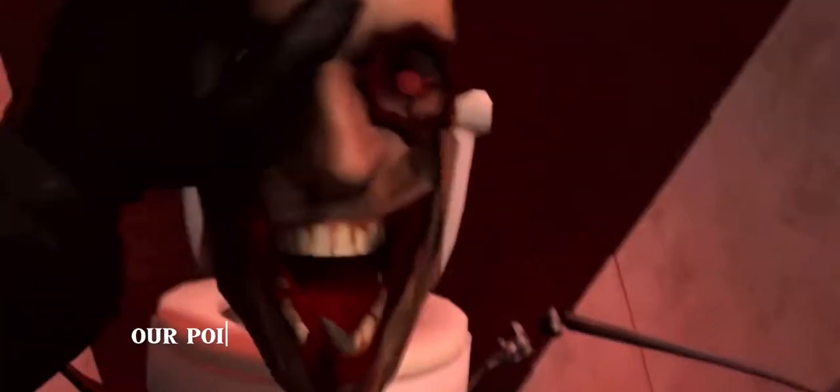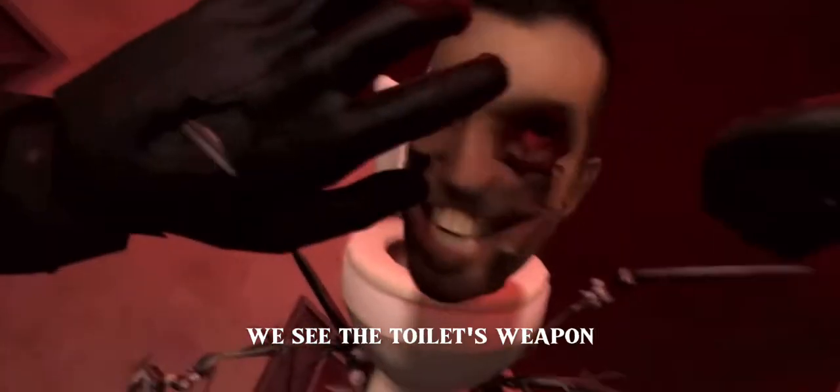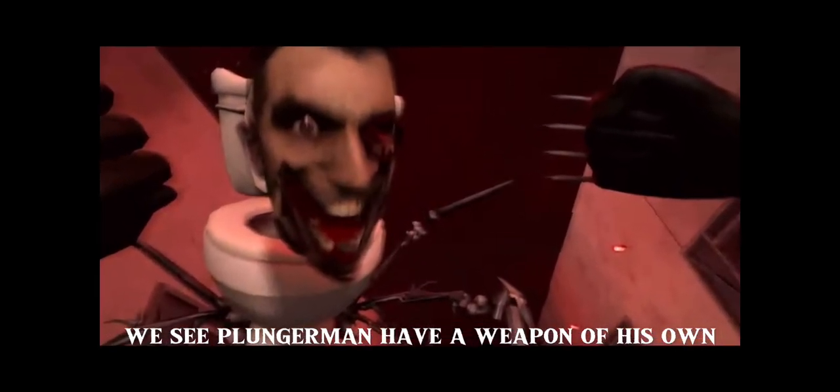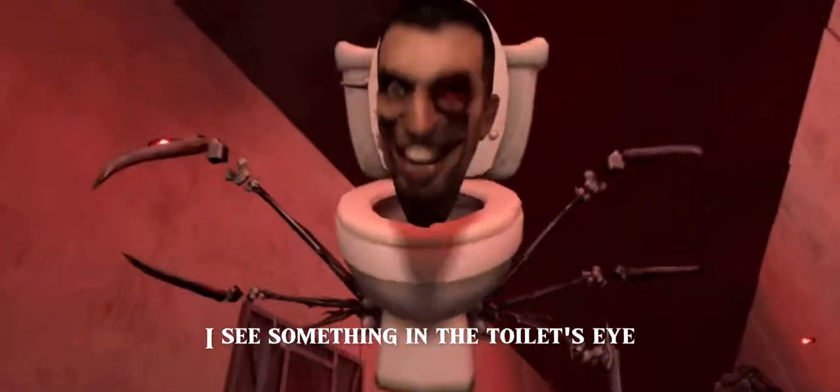Alright, our point of view begins with Agent Plunger Cameraman fighting off a Skibidi Toilet. We see the Toilet's weapon stab through Plungerman's hand. A few moments after, we see Plungerman has a weapon of his own that looks like the claw from Wolverine.